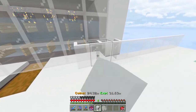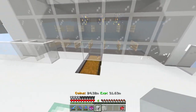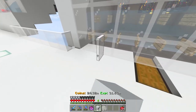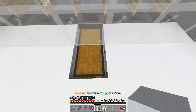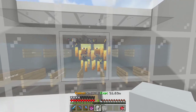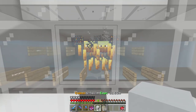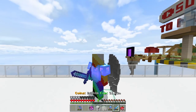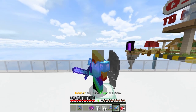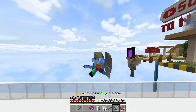That is our blaze farm all done! If you have this specific island design you'll want to break the glass. They're stuck in the water and they're going to drown — watch, here they go, they're drowning. Hope you've enjoyed this video!